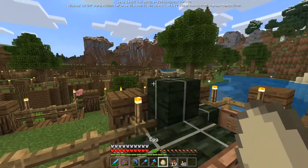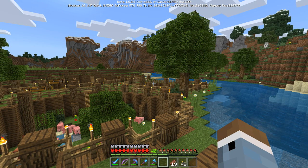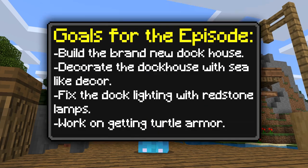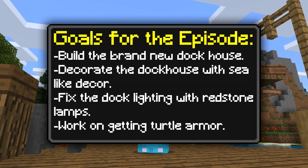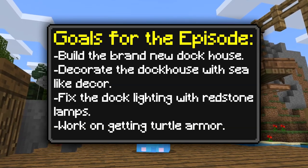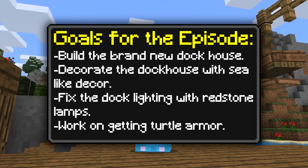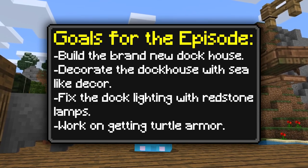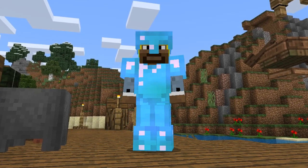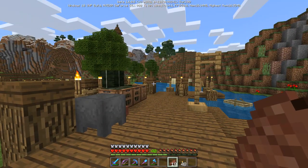Let me get down to the to-do list. First, today we're going to be building a dock house, and I also want to decorate it. Then I want to add a special twist to the dock lighting that was suggested. Finally, I want to make some turtle armor — it was one of the suggested comments and I think it's a brilliant idea. So the first thing we'll do is the lighting.